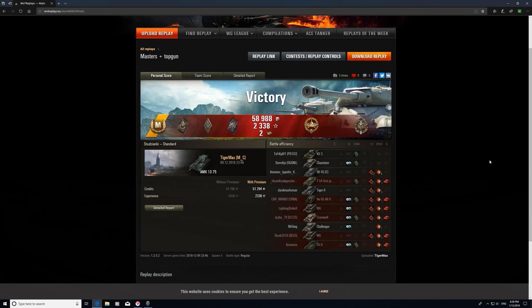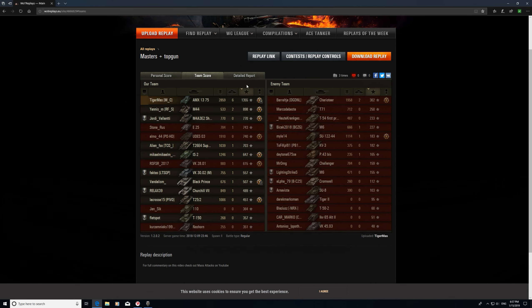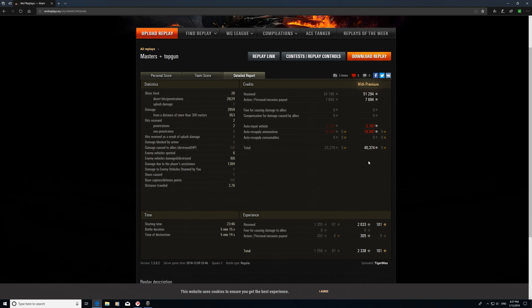Let's have a quick look at the stats. We've got our Master's badge — Ace Tanker. We've got the High Calibre for our 2859 damage. We also had 1384 assist damage. And we've got the Top Gun for our six kills. Top of the team for XP and damage done. We made 40,000 credits and 2338 XP — both boosted due to a personal mission payout.